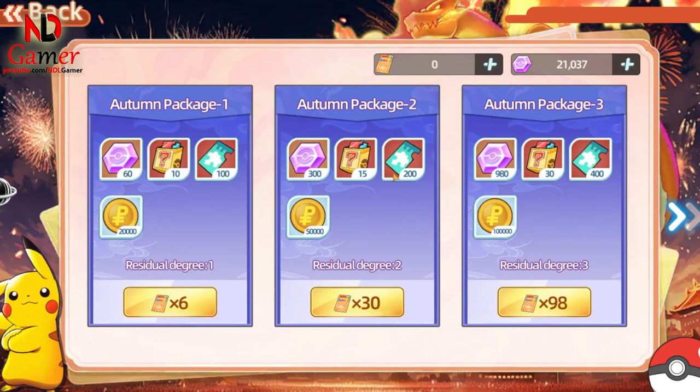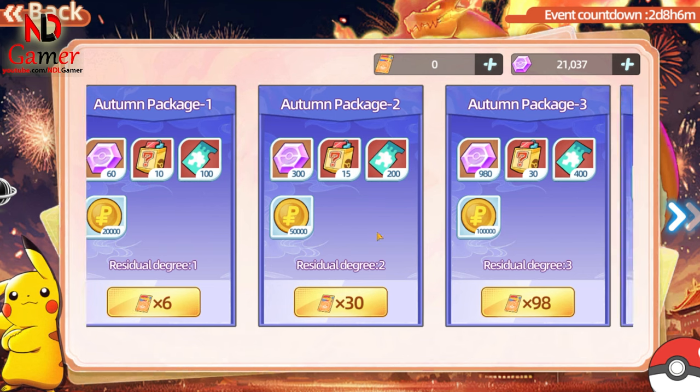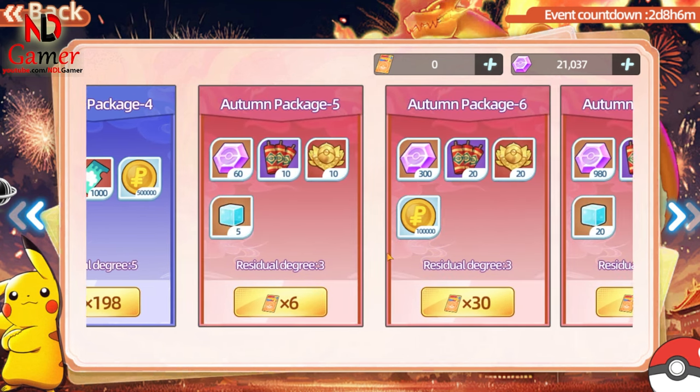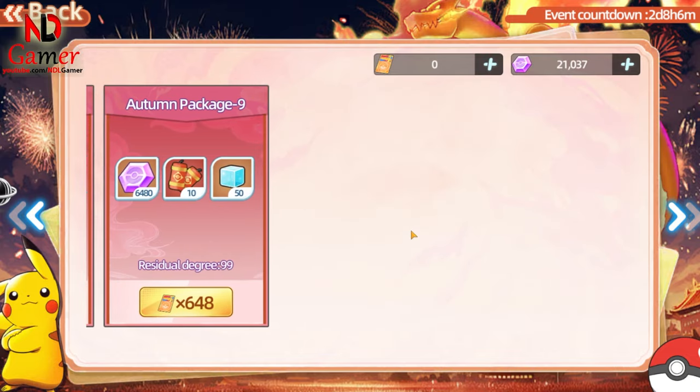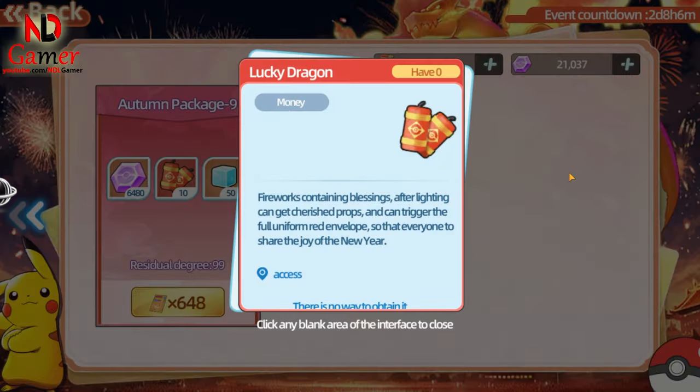The mall section is for those who enjoy spending money in the game to buy whatever they like — also known as pay to win. The more money you have, the easier everything becomes. Here, they sell everything you might need.